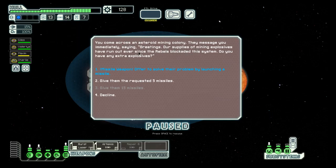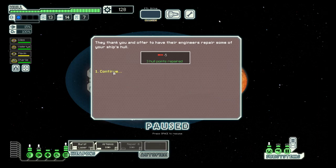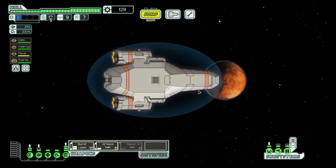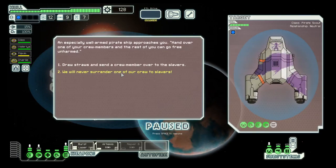It's Aspera 31 calling about explosives. I think this is one of the rare occasions where the blue option is not the best — you actually want to give them 15 missiles, but we are one short. Let's try the blue option. Yeah, not good enough, so let's give them three missiles and they will repair our hull. Not bad, we'll take it.